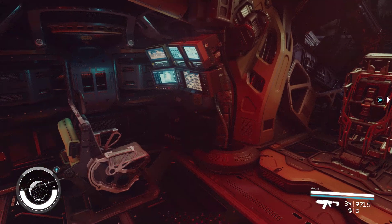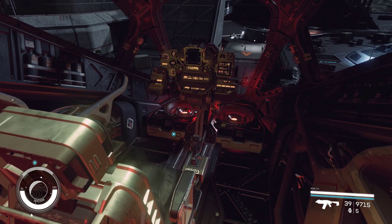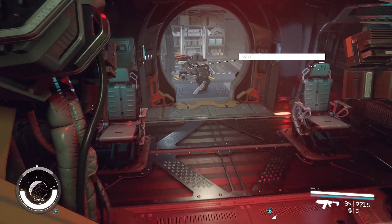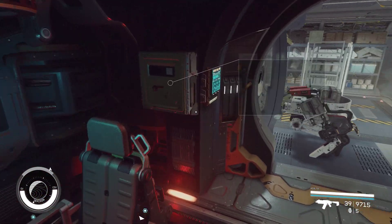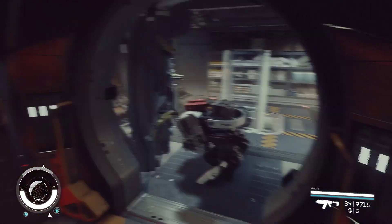I do like the cockpit layout on this. There's a couple of spots for crew, and then you've got your pilot seat. You've got decent visibility when you're in combat — normally I fly from the cockpit view. And you've got your captain's locker and your interface for the cargo hold.